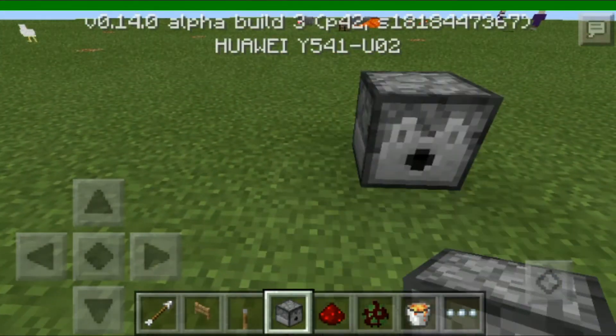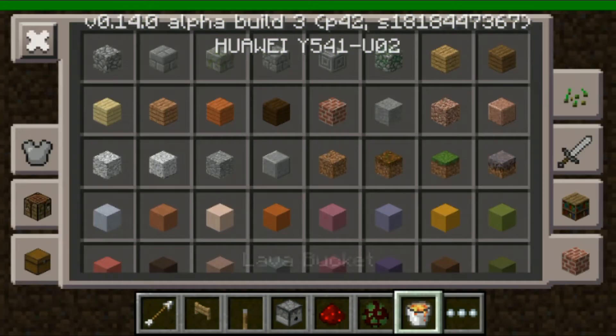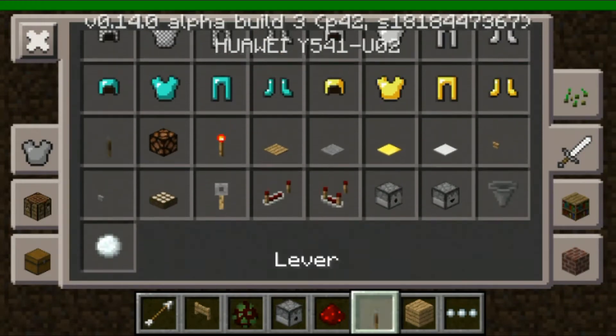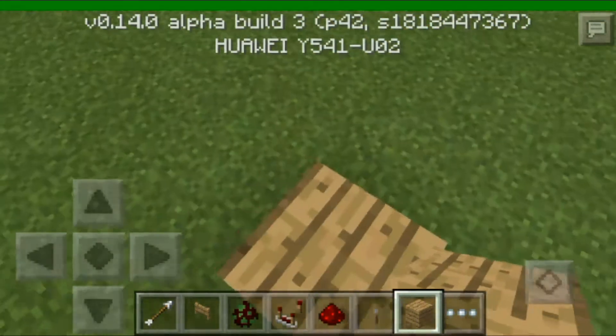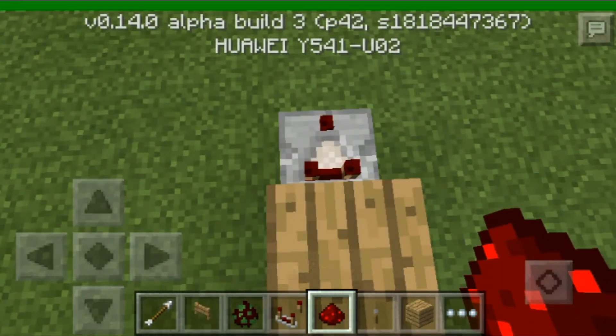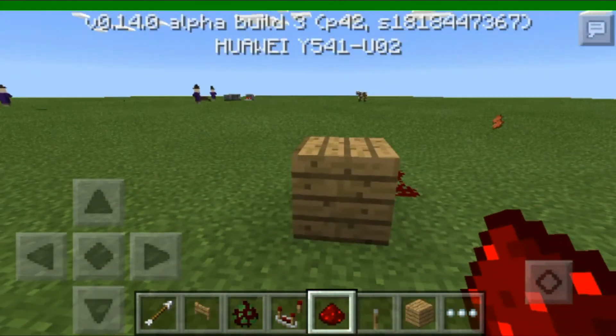First you're going to need to put a block — you need to choose a block. So first you're going to need to put a block and I'm going to put a comparator. Make sure it's facing this way and put a block, and make sure it's toggled.